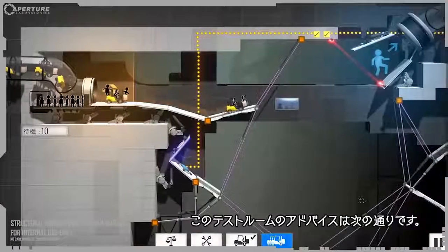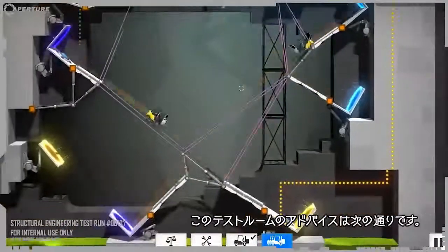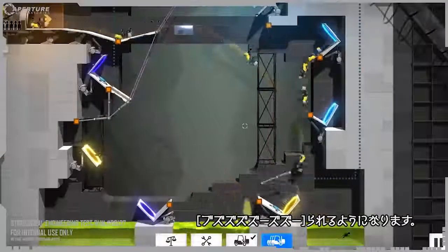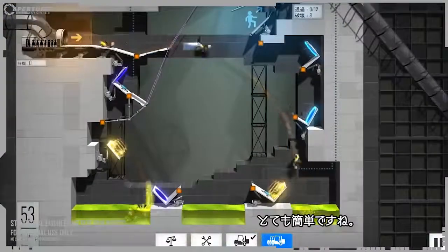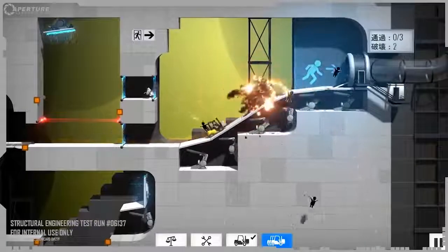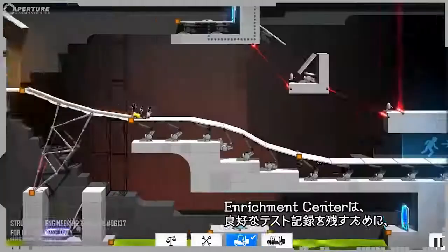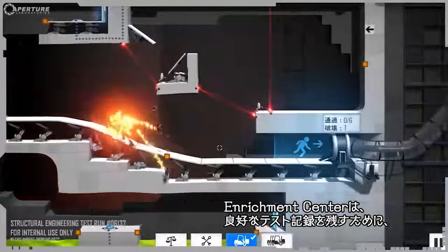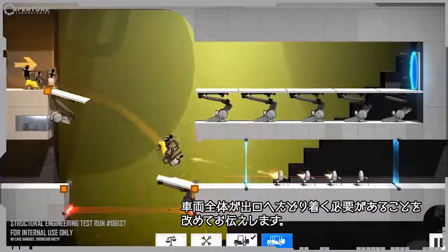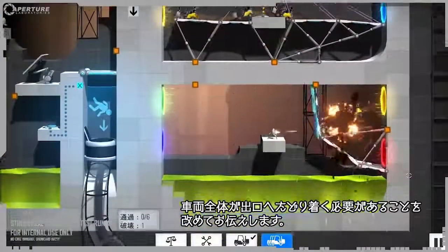The advice for this test chamber is as follows. Pretty simple. The Enrichment Center would like to remind you that the entire vehicle must reach the exit to earn a positive mark on your testing record.